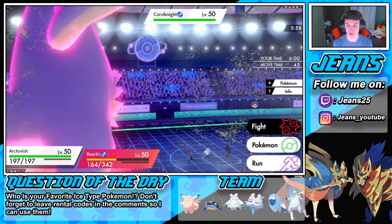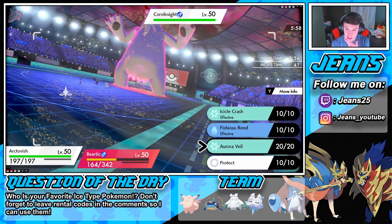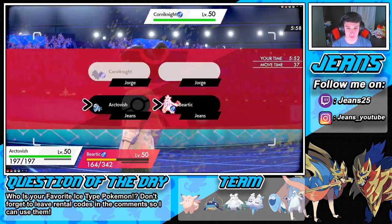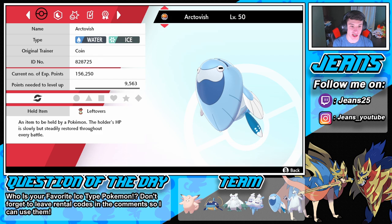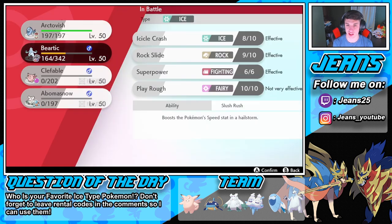We'll go for an Aurora Veil to help us out just a little bit. Wait, is Beartic going to outspeed that thing? Let me see who's faster — the Aurora Veil will not work unless we're in hail. Base 75 speed... where's Beartic? Oh beautiful, 112 with Slush Rush. Okay, that's fine.